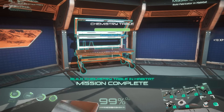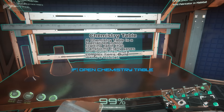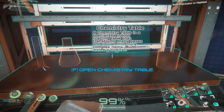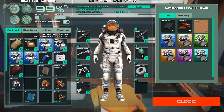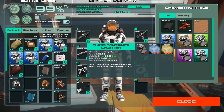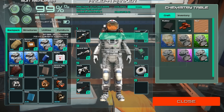Build a fabricator in the habitat. A chemistry table is a specialized indoor crafting table that transforms many gases and liquids into more complex items. Build inside a habitat. So we've got enough food and resources. With this, we can make glass containers, rubber, plastic, and we can also make soil for growing crops. Interesting. I like this. I'm liking this mechanic so far.